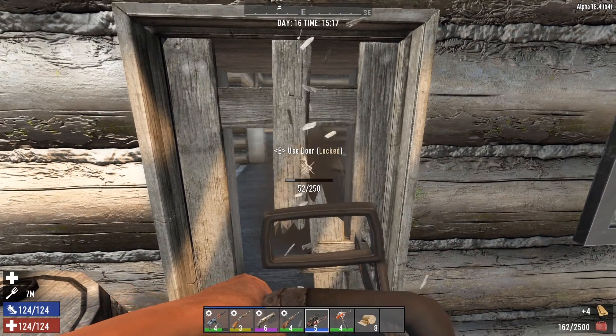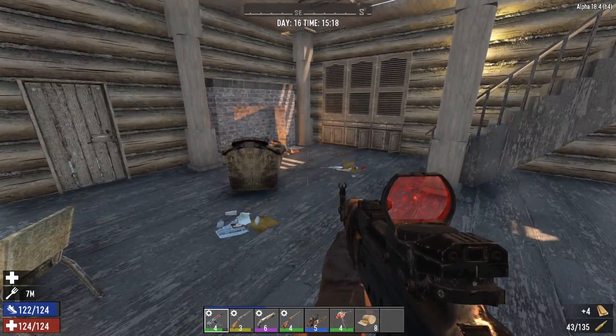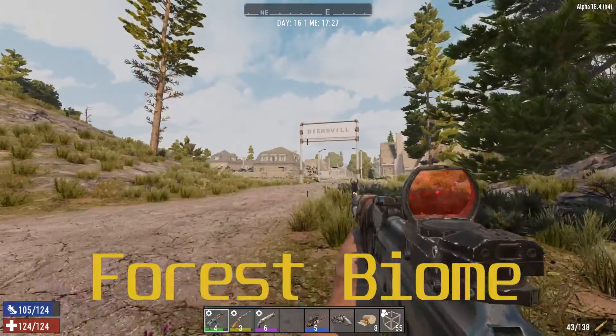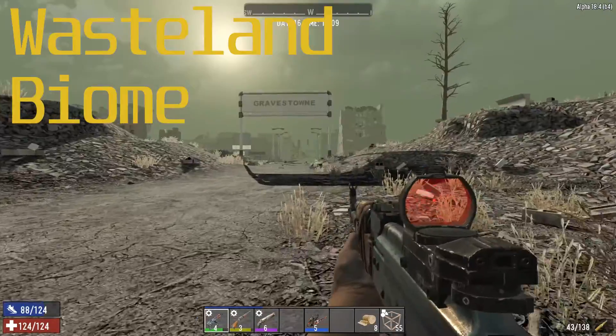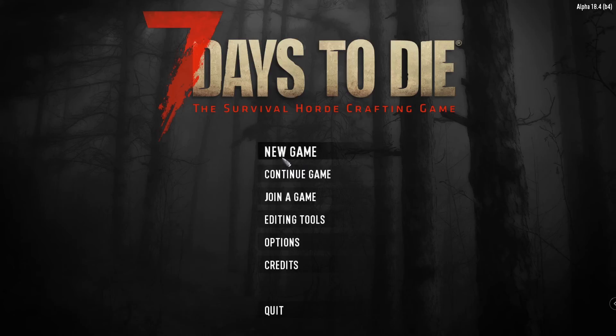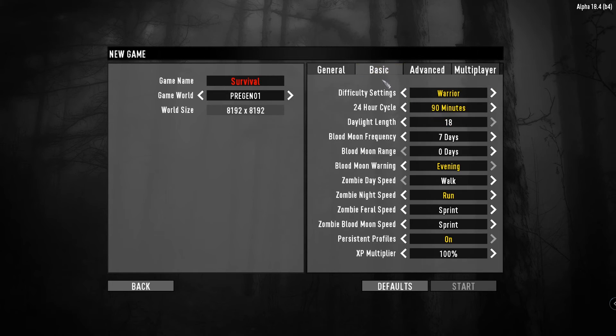At its core, Seven Days is an open-world sandbox game that allows you to roam the zombie land to your heart's will. There are five different biomes: forest biome, desert biome, winter biome, burnt forest biome, and wasteland biome, each presenting with its unique challenges and advantages. Perhaps one of the strongest elements of the game is the availability of tons of settings which allow you to change the difficulty on many different levels.